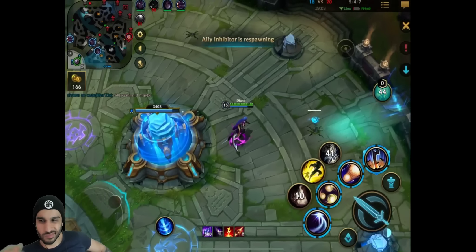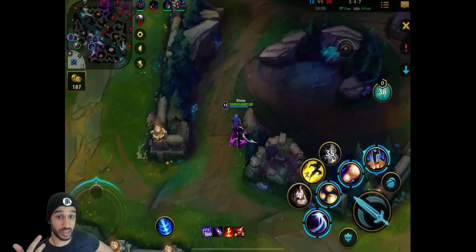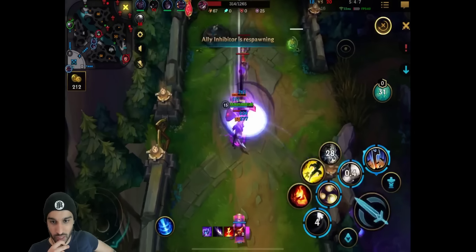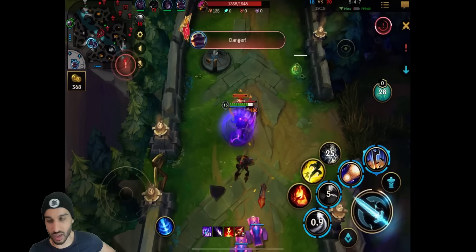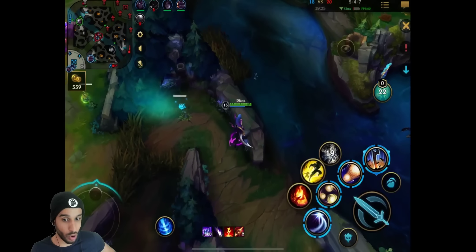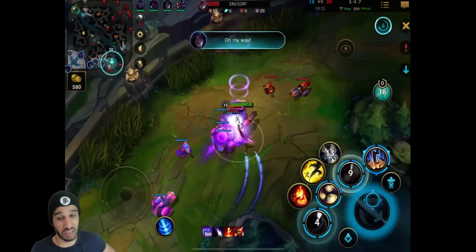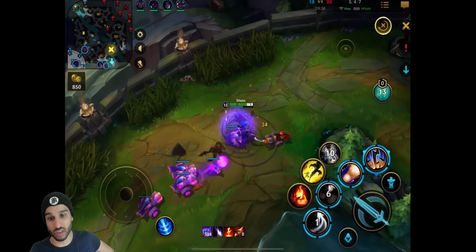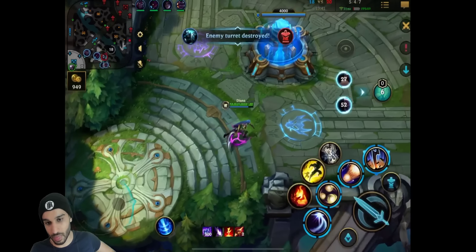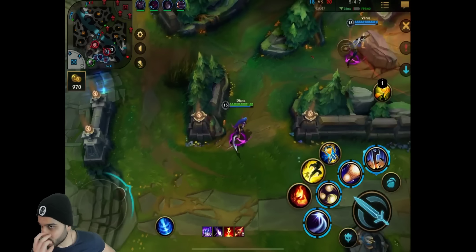All push mid. There are two options: they may look for a game-winning push with five people mid trying to end the game, or they may split push looking for inhibitors to take away pressure. The first choice is high risk, high reward - you can win the game instantly or you won't get anything from Baron. The second choice is lower risk and mid reward - you may be able to take one inhibitor which allows you to win more easily in the late game. What they're doing is applying pressure on multiple lanes and now they're going to fight for the Elder Dragon.